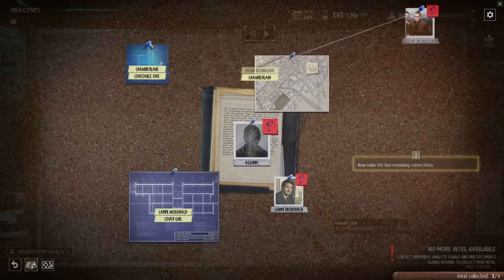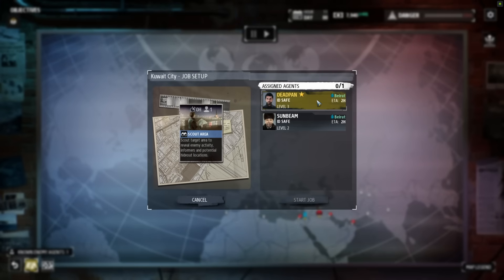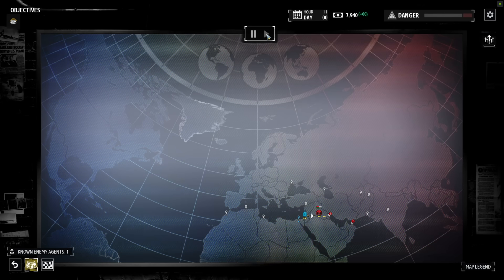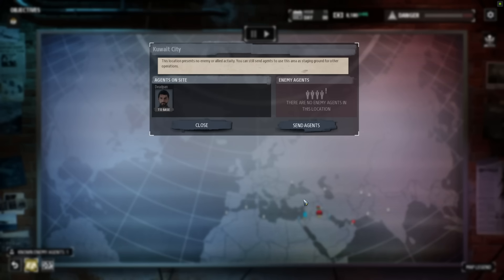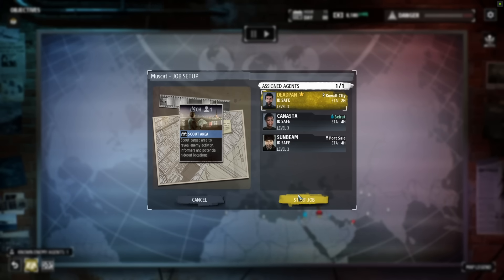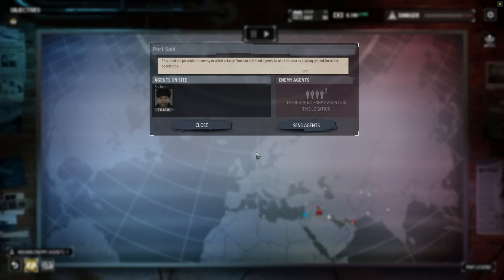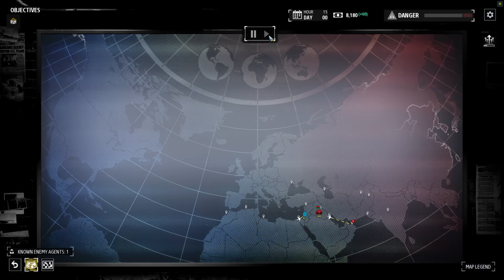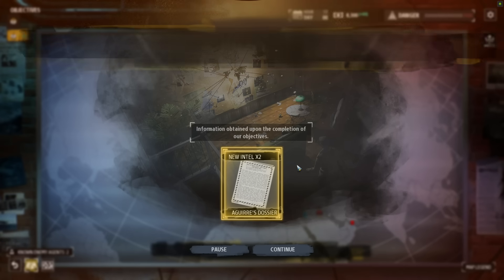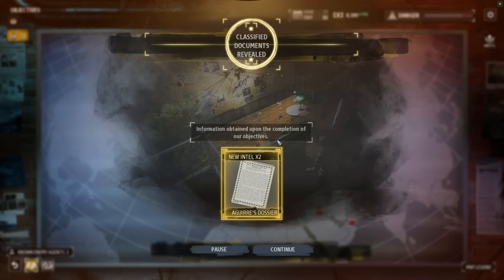Then we have the world map, which is a little different than I was expecting — the tactical side of things seems to be typically a last resort. On the world map, you can pass time, and as time passes, suspicious activity will pop up in certain cities. You ideally need to send agents to investigate because it might be nothing, or it might turn into enemies attempting to perform operations of their own, which you can potentially counter. As a last resort, you can take the fight to them with a tactical mission. While doing all of that, you have to manage where your agents are and how much attention they are bringing to themselves. If an agent's identity gets compromised, you might have to change it — and if enough heat builds up, you can be forced to move your base, which is why scouting other areas on the world map matters.